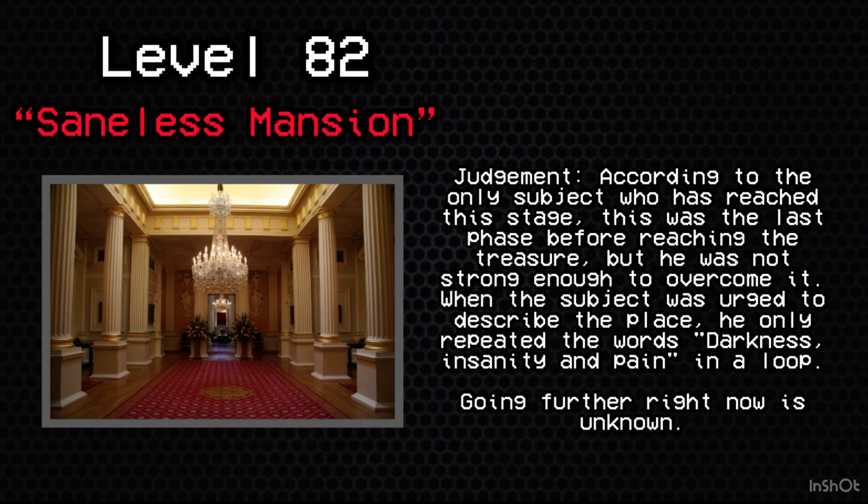Stage 6: Judgment. According to the only subject who has reached this stage, this was the last phase before reaching the treasure, but he was not strong enough to overcome it. When the subject was urged to describe the place, he only repeated the words 'darkness,' 'insanity,' and 'pain' in a loop. Going further right now is unknown.